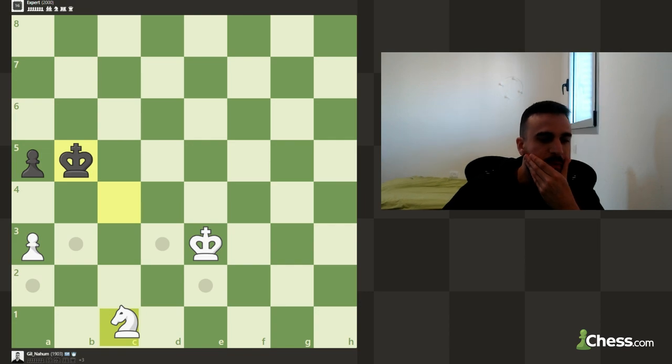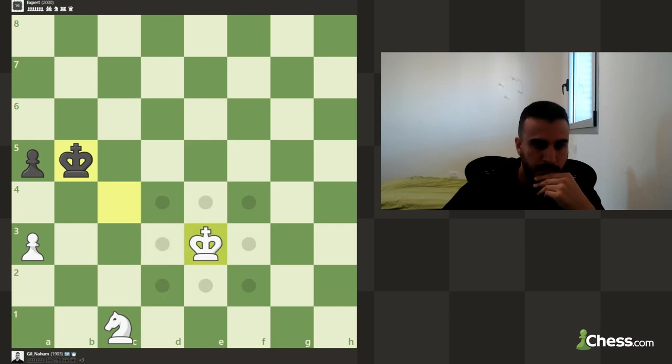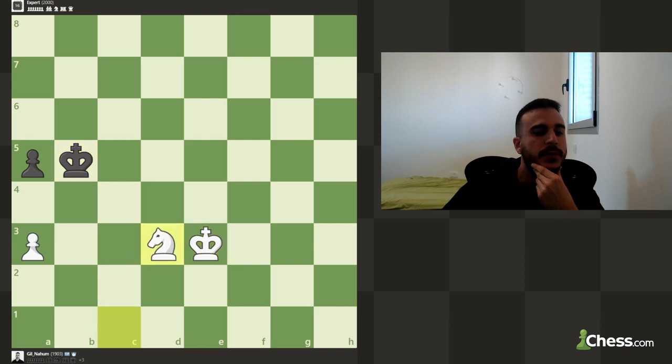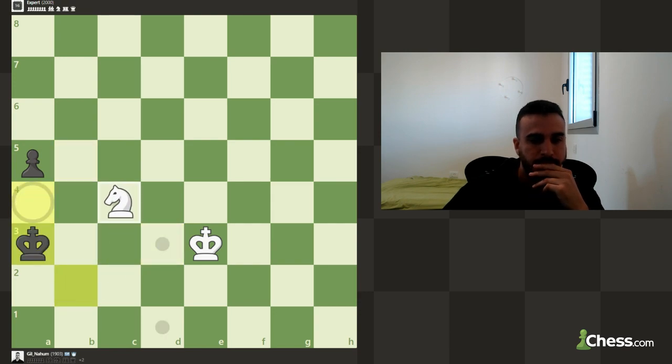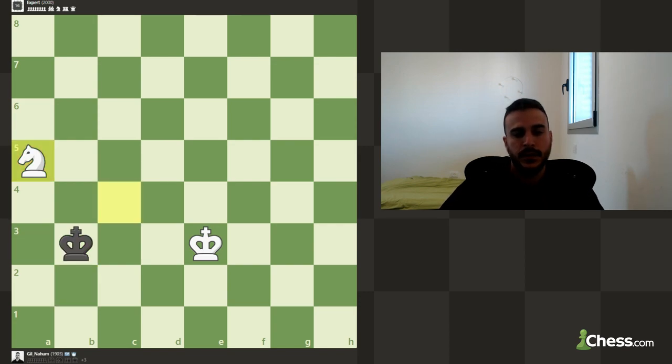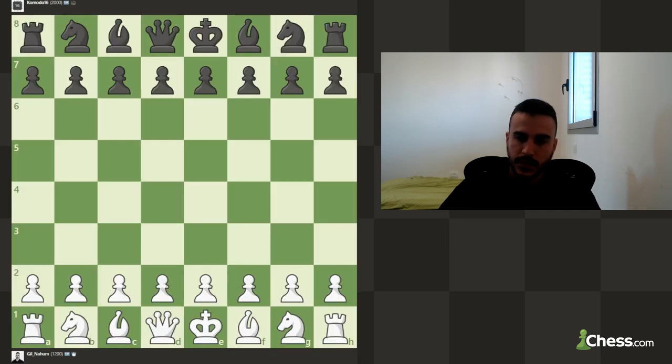Can we maybe save it? Maybe block? We don't really have anything unfortunately. We can try to win this pawn but it doesn't seem like we've got something. We're going to draw this game - we cannot really save this pawn. Let's play for a draw and take this pawn. So it was a draw - the engine played well even though we were up a piece.